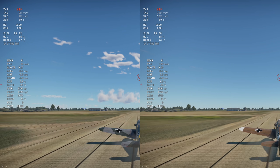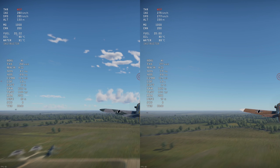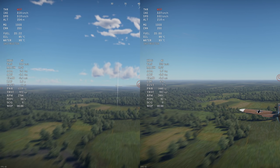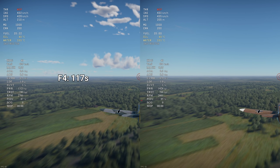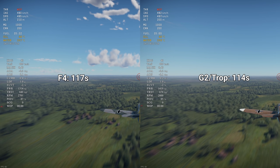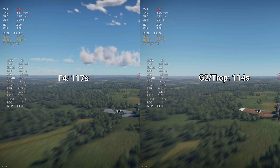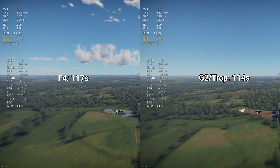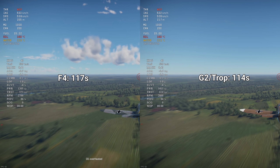To compare overheating, I measured the time it takes for both aircraft to reach flashing red temperatures when on 0% radiators and WEP, with a longer time to overheat being better. The F4 overheats in 117 seconds and the G2 Trop overheats in 114 seconds. More extensive testing would be required to fully compare overheating, but this test suggests there is no significant difference in overheating between these two aircraft.